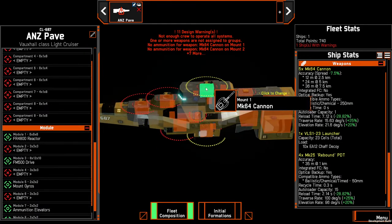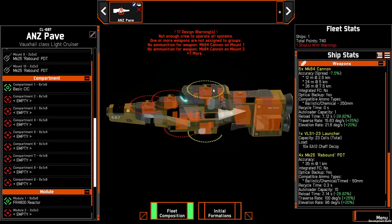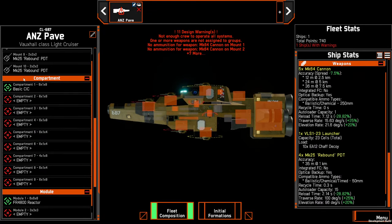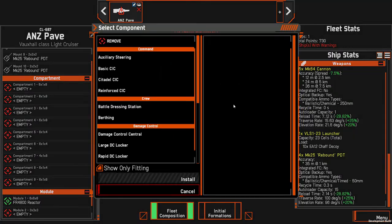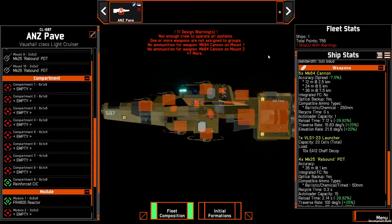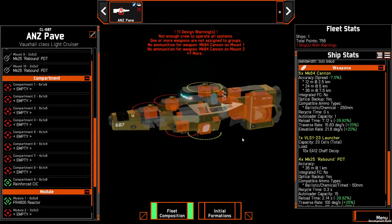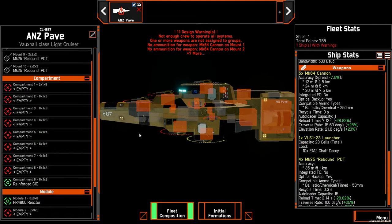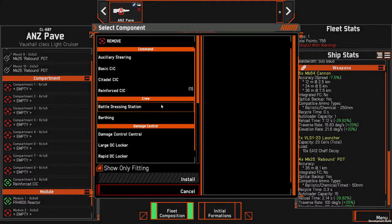We've sketched in our guns — we'll eventually reduce to four because one of these mounts will become a blanket jammer. Next we're going to remove the basic CIC — it always defaults to compartment one in the middle. We're going to put it out the back and make it a reinforced CIC — a little more expensive, but it won't die straight away. That way, when engaging with the nose pointed toward the enemy, we can really protect the CIC.